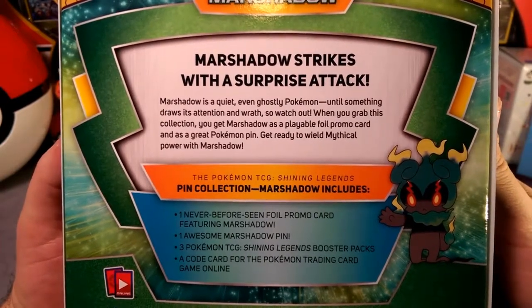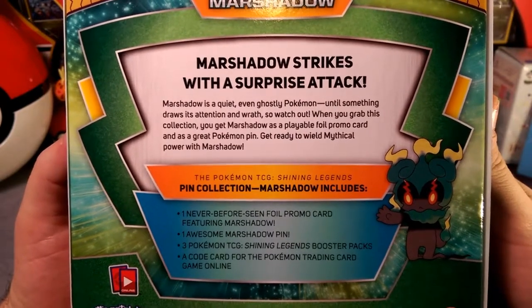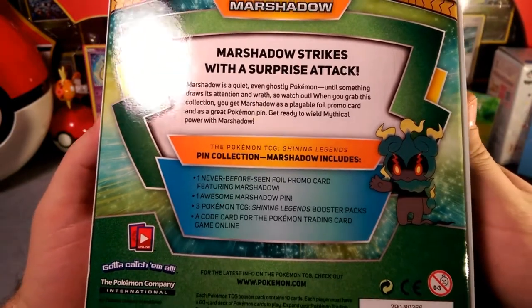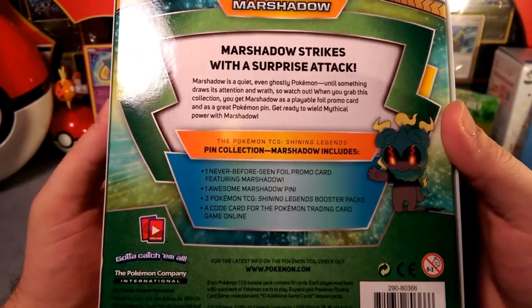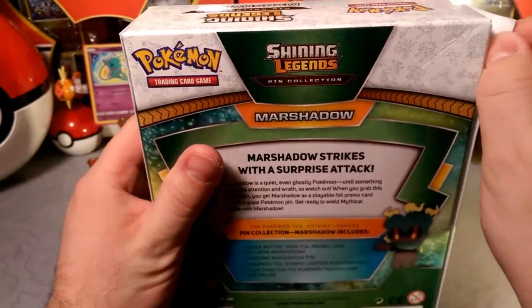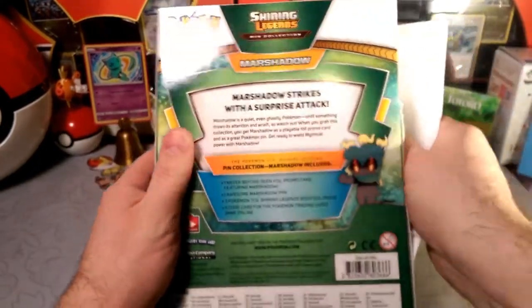When you grab this collection you get Marshadow as a playable foil promo card and as a great Pokémon pin. Get ready to wield the mythical power of Marshadow. You get the Marshadow promo card, the awesome pin, three Shining Legends booster packs, and a code card for the trading card game online.